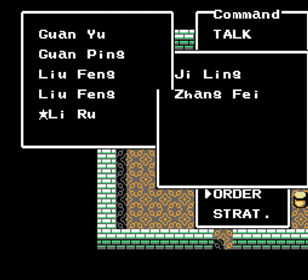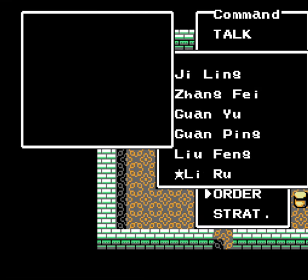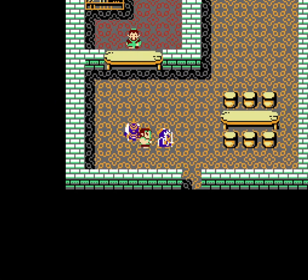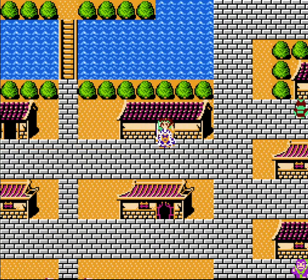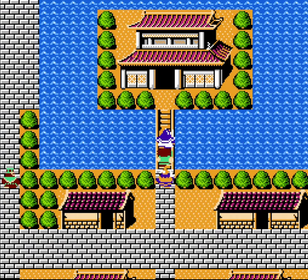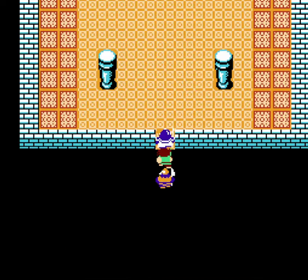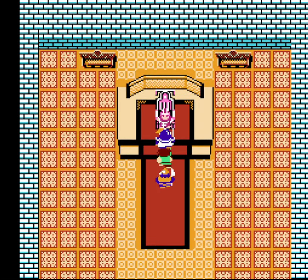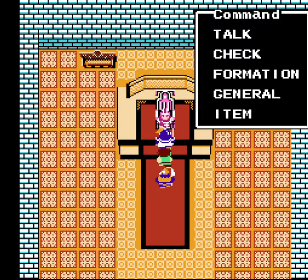Now let's rearrange things. This is one of the reasons why I recruited Ji Ling — so that way I'd have a replacement for Liu Bu. Even if you didn't kill Yenshu, he wouldn't have been in that battle anyway, but you do see him a bit later.